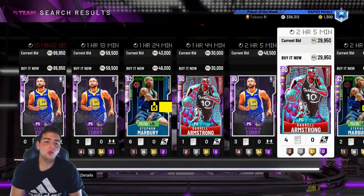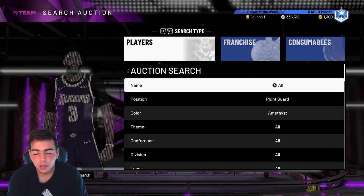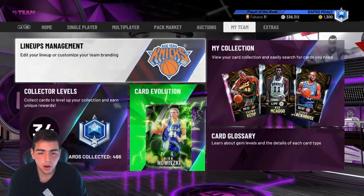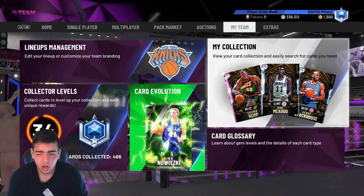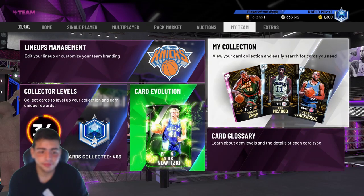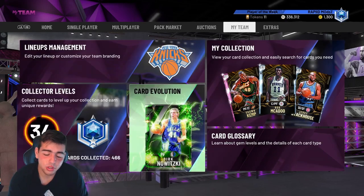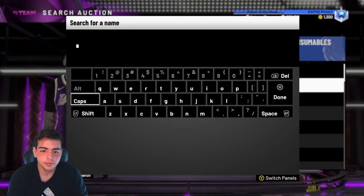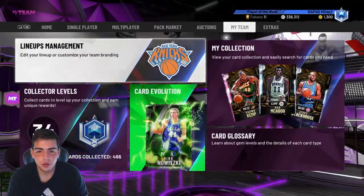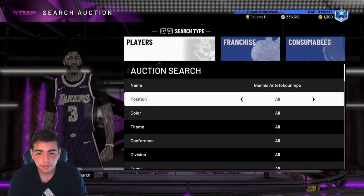Who do I like to target on the market crash? Usually I look for NBA 2K20 current day players. It works the best on Curry and Giannis — pretty much just Curry, Giannis, and other players. If you've never watched my market crash videos or any of that, you can go look at them. They help a lot. A lot of people made MT off them.